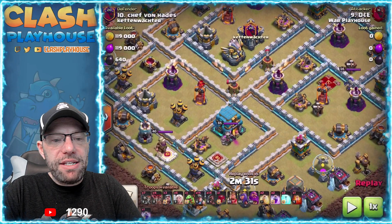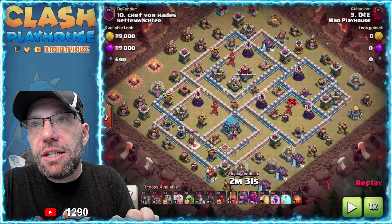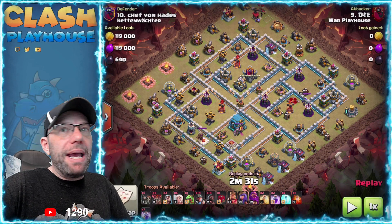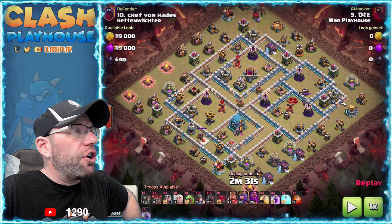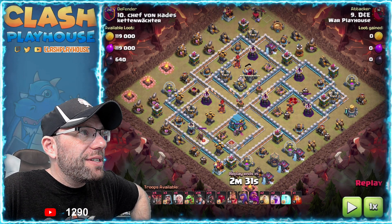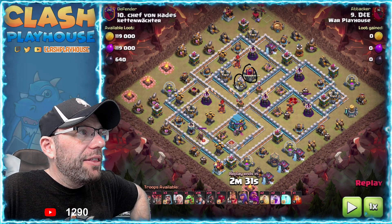Here is the first base we're going to look at. Both hits are going to be my hits. When we look at a base, we've talked about many times how the most important things to take out are the CC and the Eagle.